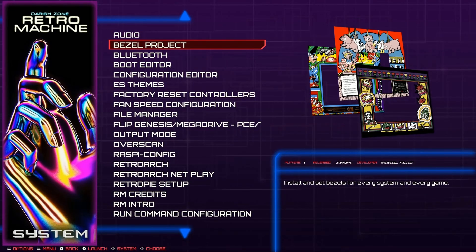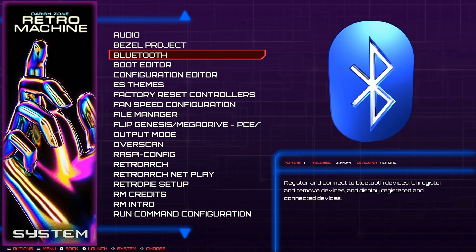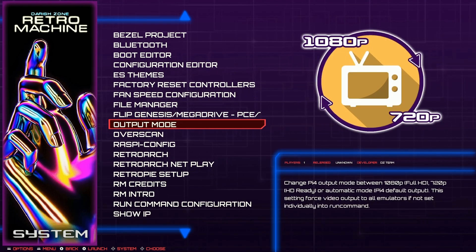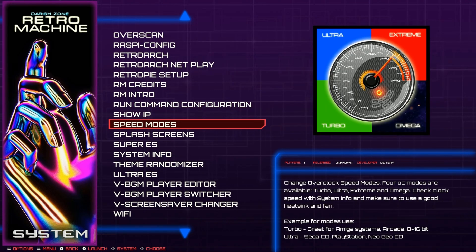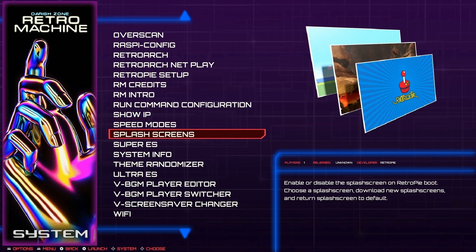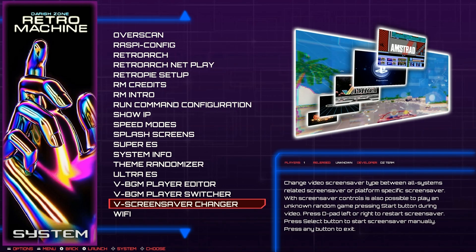There are scripts covering output mode for 720p or 1080p, Genesis/Mega Drive region flips, speed modes if you want to overclock - it doesn't come pre-overclocked - as well as background music, screensaver changes, and Wi-Fi. The Bezel Project is pre-installed but not enabled by default. You'd have to go to the bezel project script and turn that on.